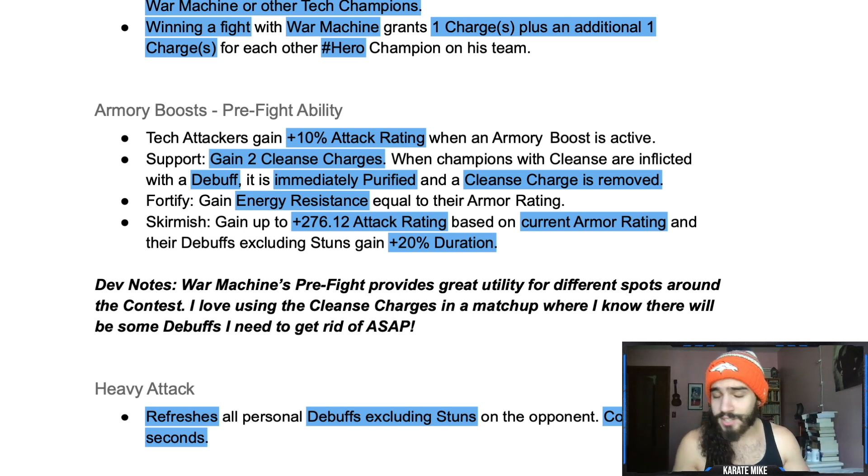Fortify grants energy resistance equal to the champion's armor rating. For War Machine specifically, that's over 3,000 energy resistance. He's probably going to be able to heal from suicides — I just thought of that — and will probably completely ignore Magik's Limbo damage. That is really, really powerful because of his armor up buff.